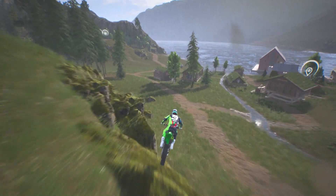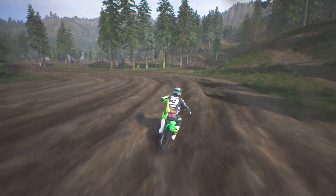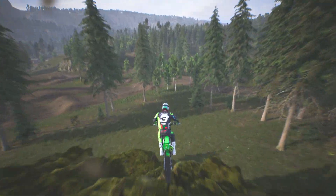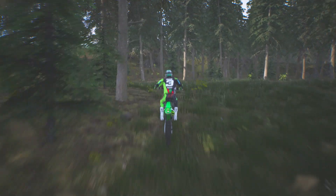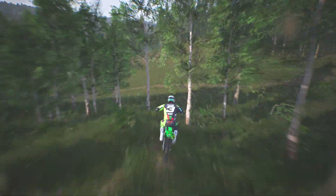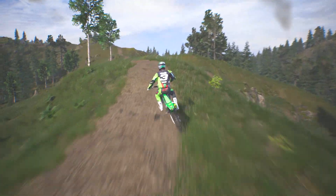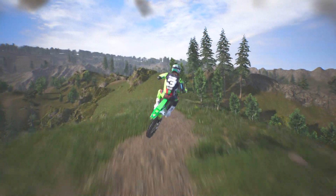Even on the one and only free ride track in MXGP 2020, it's hard to find a single jump where you can actually properly throw a whip far enough backwards or sideways. It's a literal challenge to find a proper jump to even get enough air time to look at the whips. Where are the days of Unleashed, Untamed, and Reflex, where you'd get on the free ride tracks and there's like a 200-foot whip all the way backwards? You'd hop on some massive 300-foot dune jump and really test the physics out.